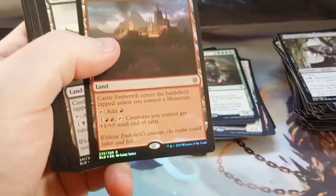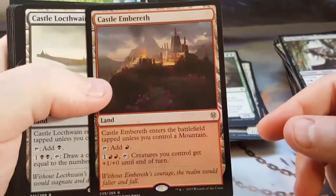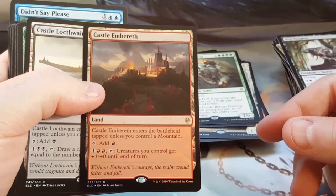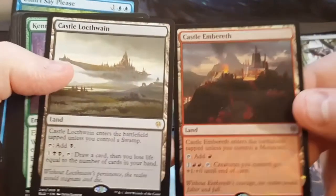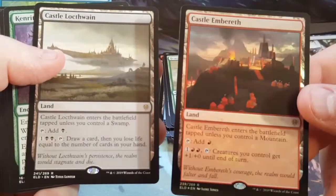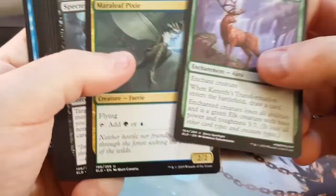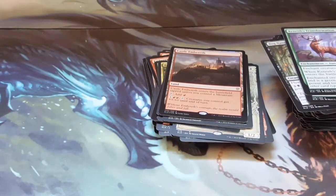And a foil rare — so second foil rare out of the box. Castle Embercleave — Castle Embercleave! I actually got two castles out of this, so this pack was castle-licious. So two foil rares again. I don't know if that's the new norm — I've seen it happen now three times out of my last three boxes.